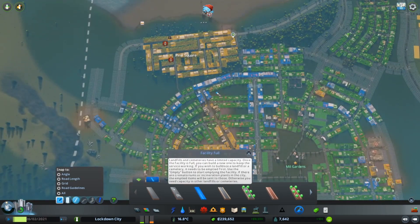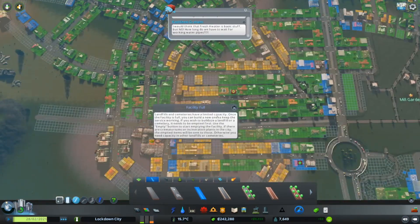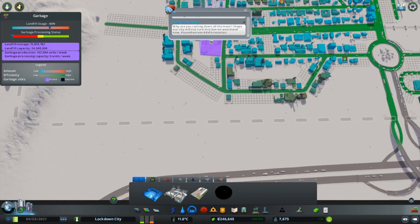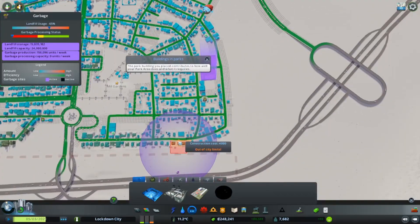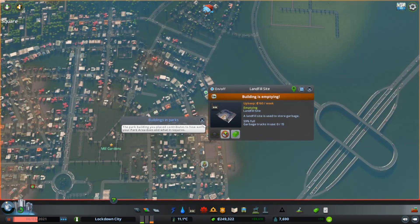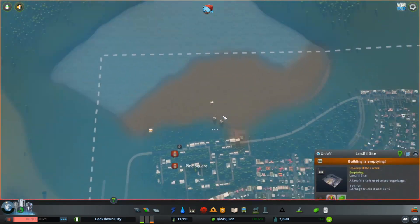Let's take it back on to free speed, because why not. Oh, facility full — which is fine, we want to empty that eventually anyway. We'll empty it now. I'm just wondering, do we have incinerators unlocked? Why have we not done that yet? If that's the case, let's pause and empty all of our landfills and start to get some incinerators, which will be much better in the long term.